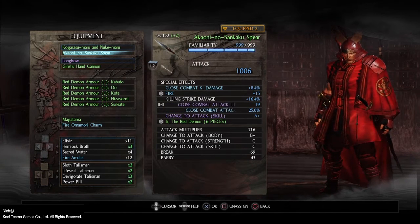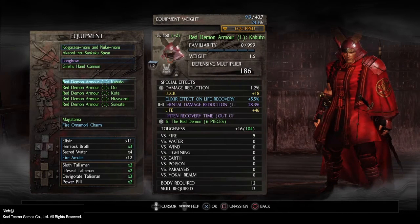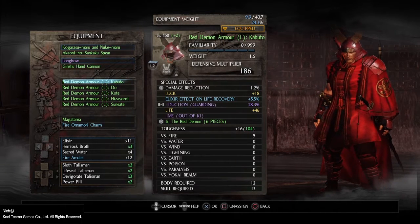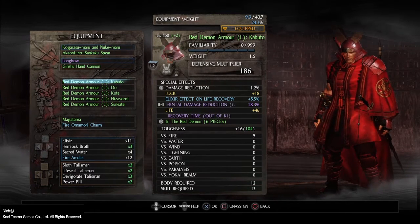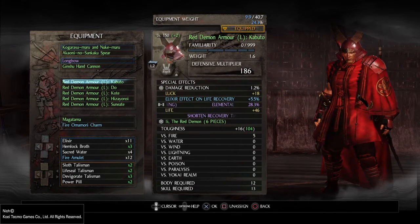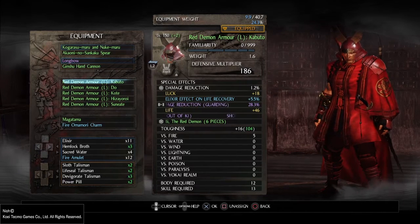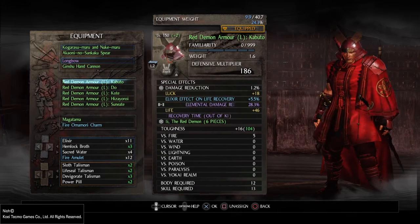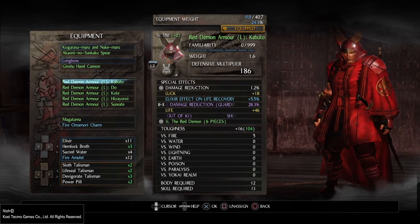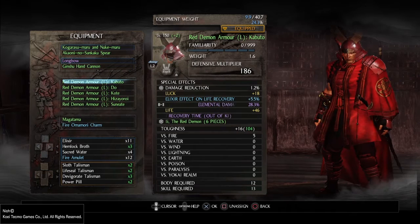Apart from the armor pieces and the basic weapon, pick a set and try to optimize. We have a set here that requires six pieces to work. My Red Demon armor Kabuto is a plus two item. If you've played any pen-and-paper RPG like D&D, you'll know that a plus something beside a piece of equipment means it gets improved in effectiveness — a plus one is always better than vanilla, and a plus two is always better than a plus one.